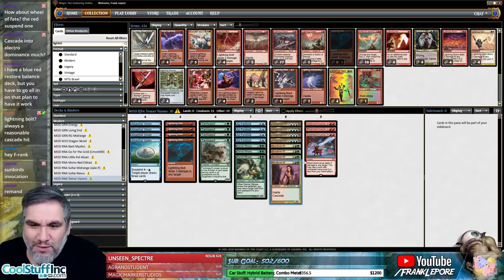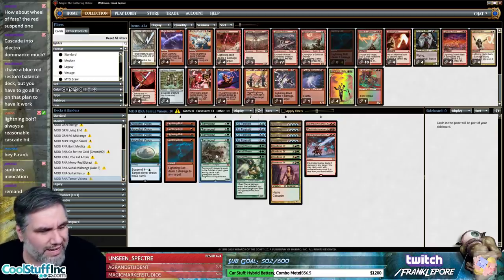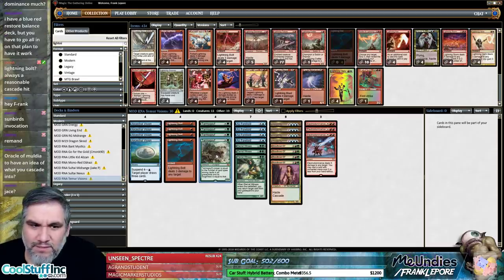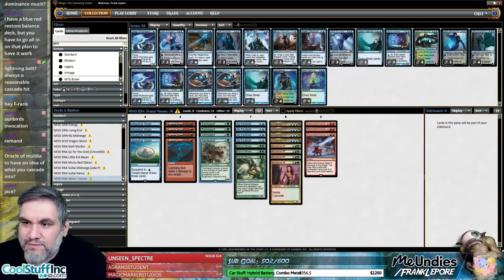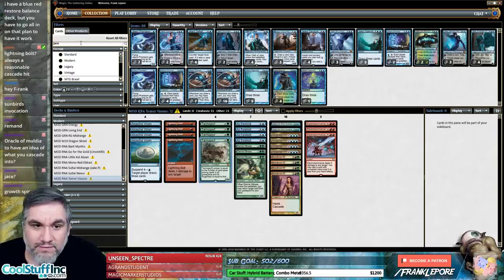I want to minimize the number of things we're hitting with Blood Braid Elf that are going to be non-bows. I do like some kind of land-ish card like Coiling Oracle. I'll put two Jaces in. Gros Spiral — those are the two cards I'm looking at here.